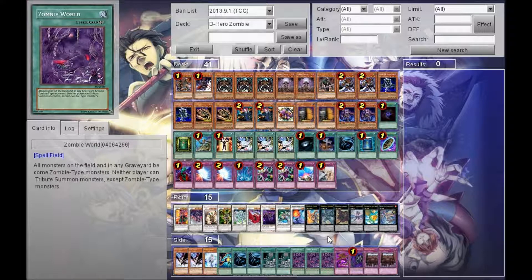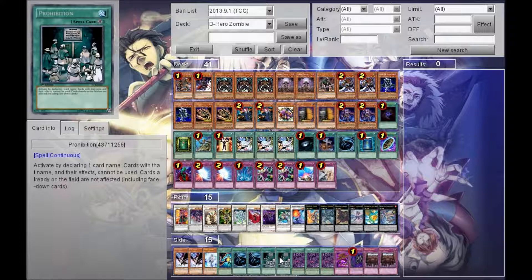We have three Zombie Worlds. Because Monarchs are probably going to be tier 1.5 to tier 2, it stops so many other things — it stops Spellbooks so they can't do anything, Dragon Rulers become zombies so you can't really banish them. They can still banish the elements, but they can't banish the main dragon, so it's helpful for the deck. We also have double Prohibition. Prohibition is just a really all-around good card right now — it's always been good just to stop key plays from your opponent.